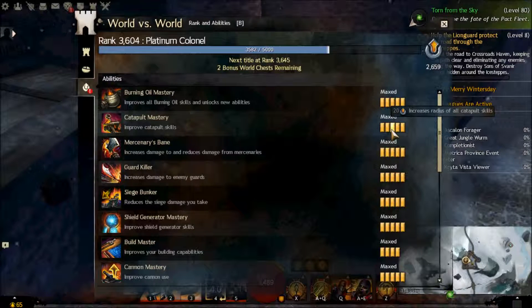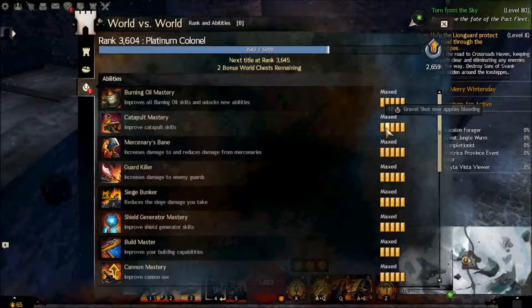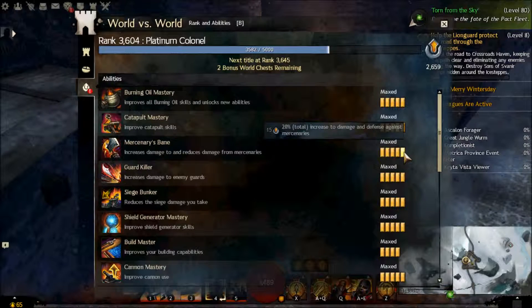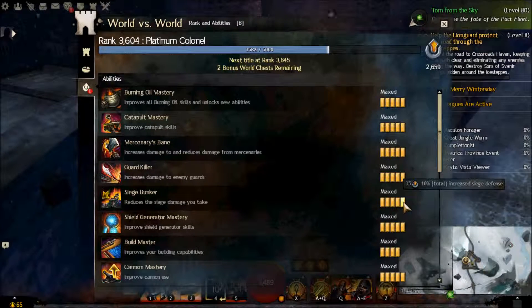Catapult Mastery is actually good because it increases damage, increases the radius, and gives you the bubble. The bubble is mainly for World vs World, not really Edge of the Mist — it's for defending against mortar and trap shots that can take out your catapults in about six to nine hits. Increasing the radius is really good for when you're trying to hit two walls at once. Even though Gravelshock and bleed are useless, increased damage to walls is good. In higher-tier World vs World you can always have people who already have mastery, so you don't even need to get this if you're in higher tiers. Lower tiers, go ahead and get it.